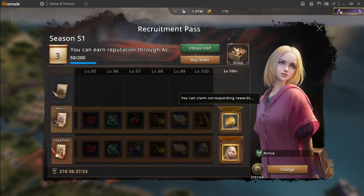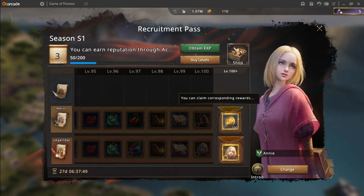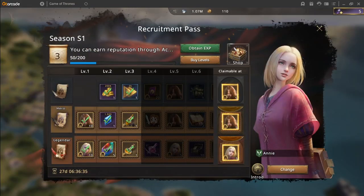Every level above level 100 will enable you to get one extra medal or 100 pass points for the hero decree. The Recruitment Pass replaces the Westeros Pass.